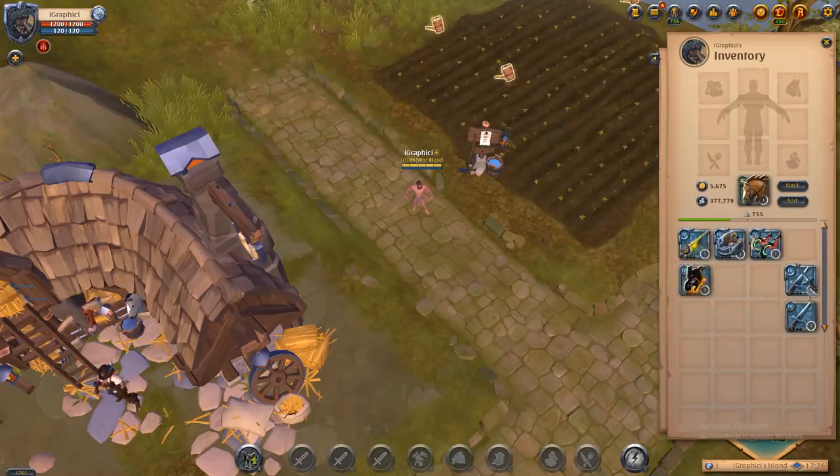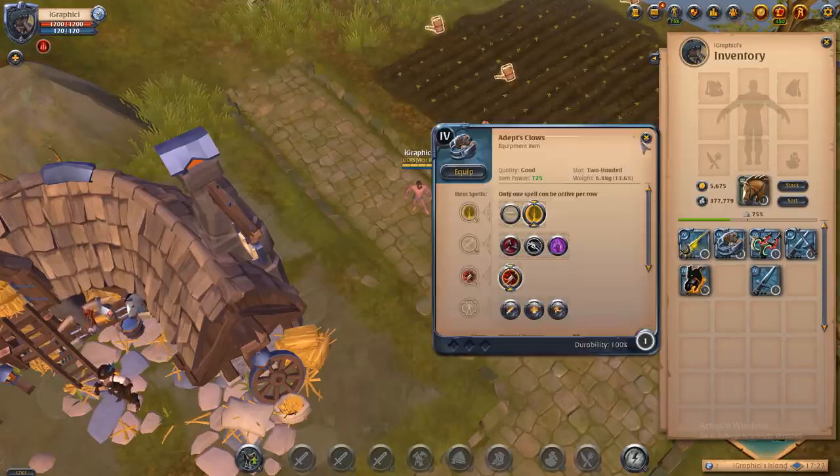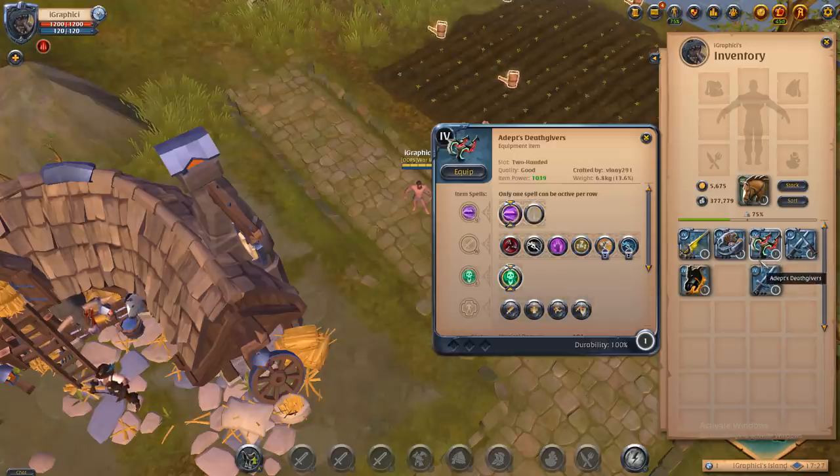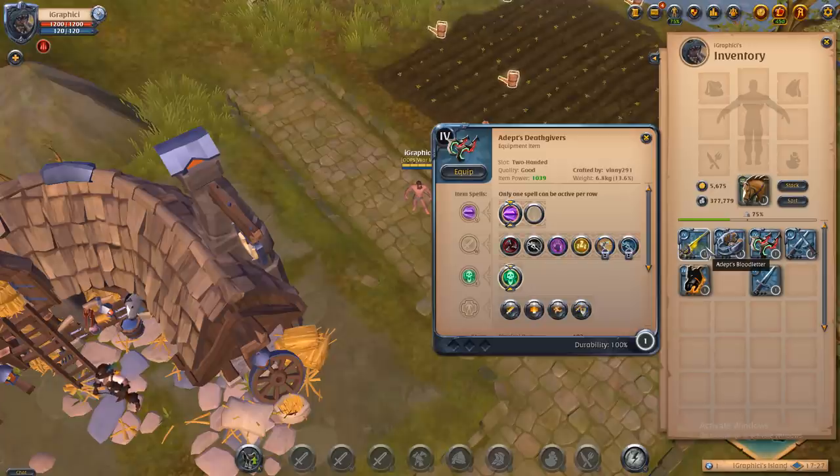If you're going to gank, the claws or blood letter is probably your best bet — claws probably being the best. If you want to PvP or do 5v5, death givers are probably your best bet, maybe blood letter or black hands. For 2v2, you could get away with almost any of these. The adept dagger is not my favorite — it's not the strongest — but all the rest have a real chance in 2v2.